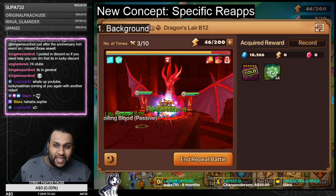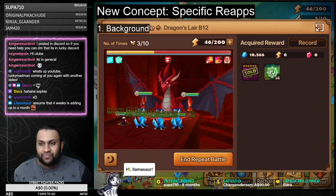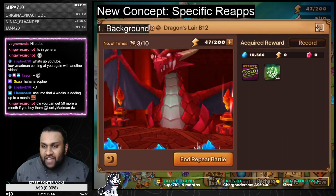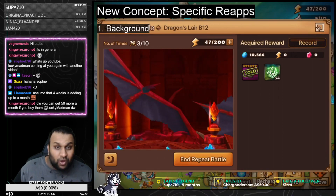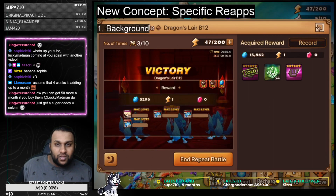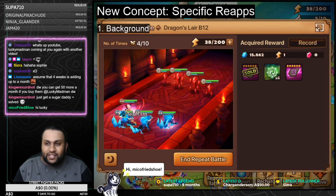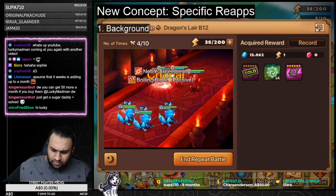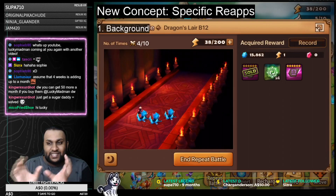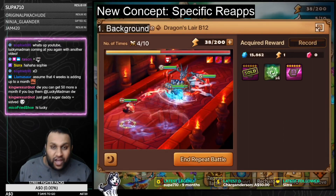As someone who spends, you can actually obtain up to 67 a month. You can buy 50 from the monthly rotational packs, and then you can also buy five from the special pack as well. So that is 55 if you buy them, plus the 12 that you get as free-to-play as a craftable - so that's 67 in total. As someone that plays for free will only get 12. So what that means right now is there's a big imbalance between re-apps for players that just grind the game versus players that spend money.